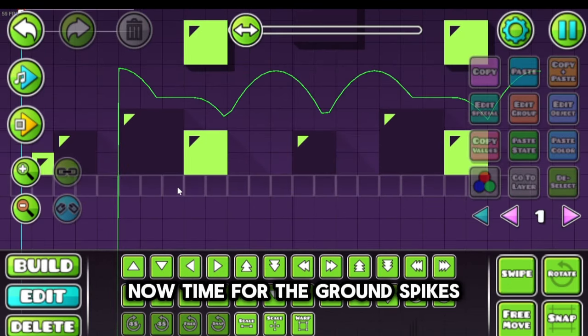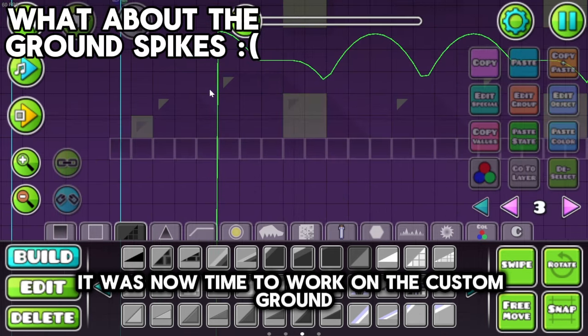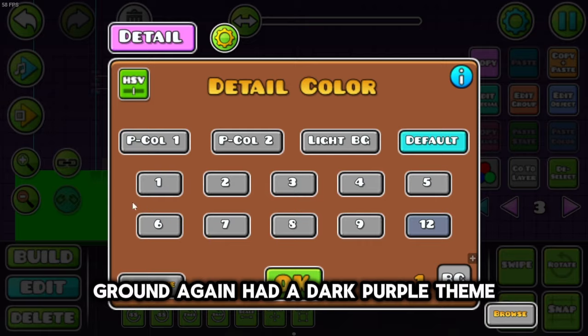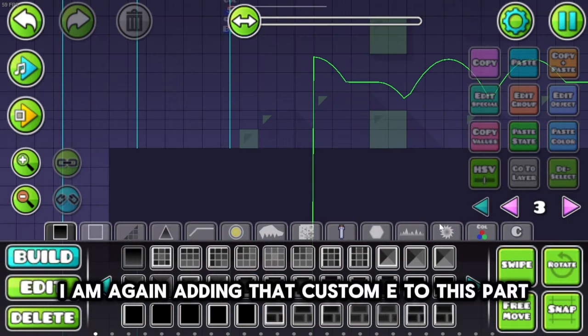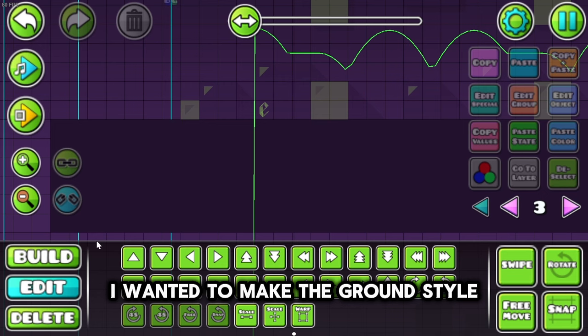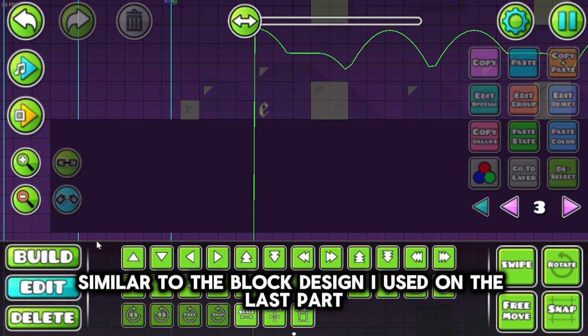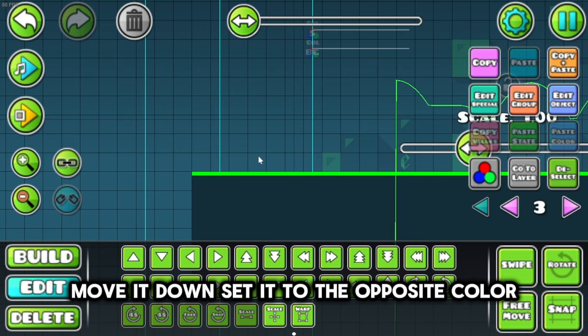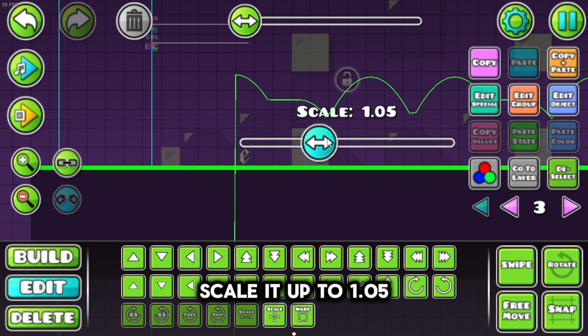Now time for the ground spikes — it's time to work on the custom ground. The ground again had a dark purple theme. I'm again adding that custom element to this part. I wanted to make the ground style similar to the block design I used on the last part: move it down, set it to the opposite color, scale it up to 1.05.